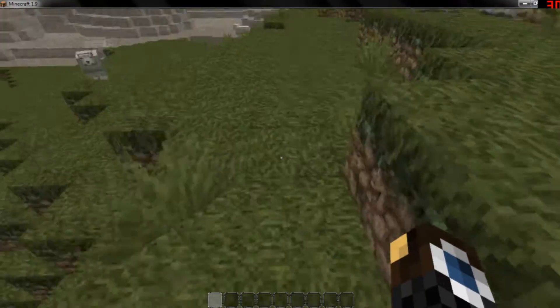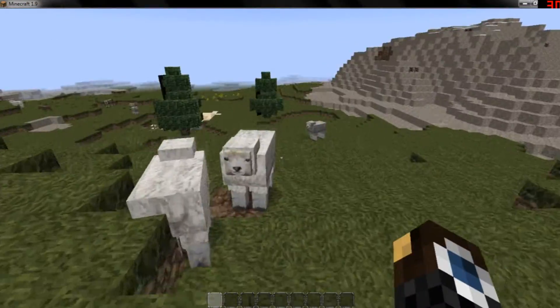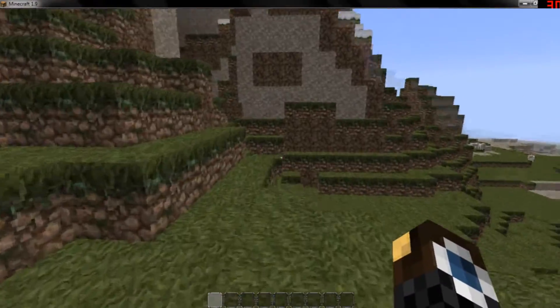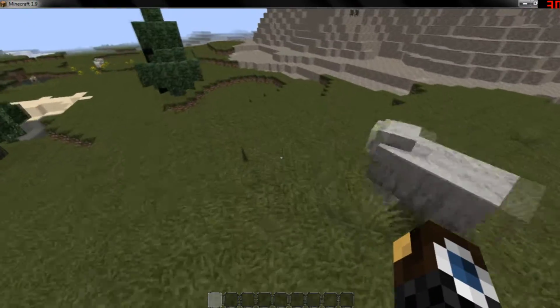Now you will see this mod will let you just walk up any block high without using the jump. If it gets to two blocks high you have to jump, but only one block you will walk straight up. It will make it a bit smoother to walk around and I kind of like it.